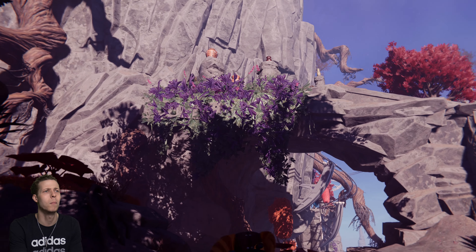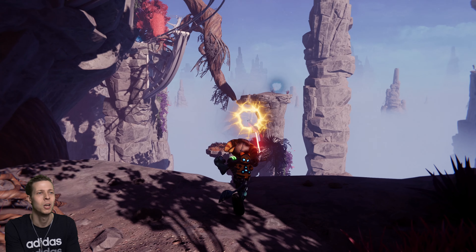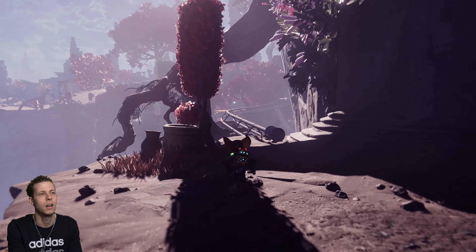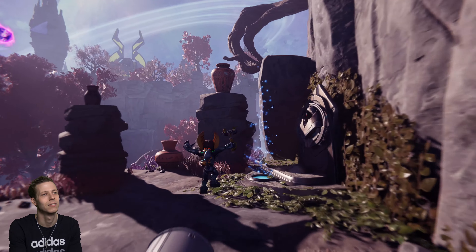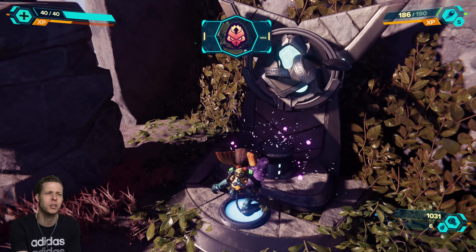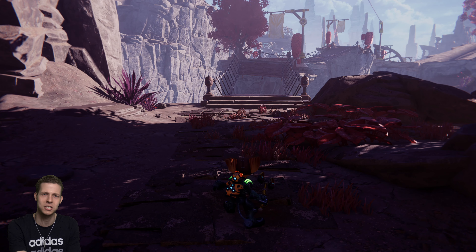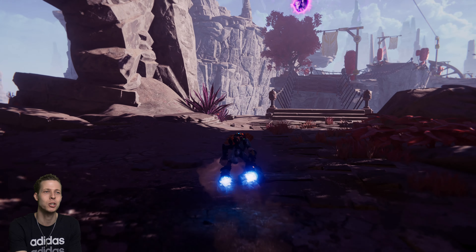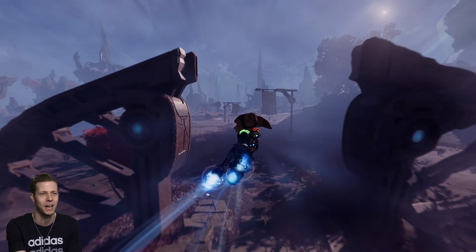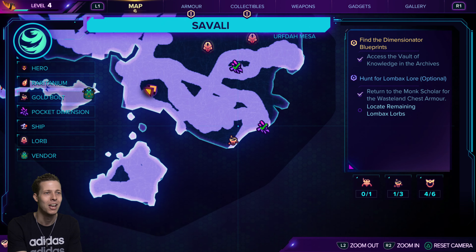The Lombax Lorb is up there, and there should be some rifts somewhere nearby. Wasn't there something like this in Horizon Zero Dawn? I remember something where you collected items and went into a secret underground lab, and your reward was that set of armour that made you basically immune to damage. I think in New Game Plus that armour stops working — they did something very cheeky. Might as well quickly grab this golden bolt.